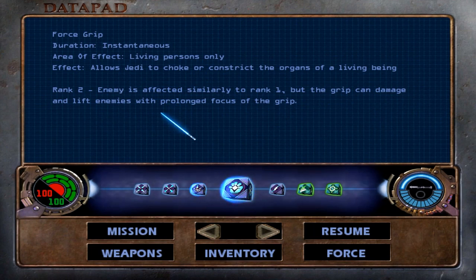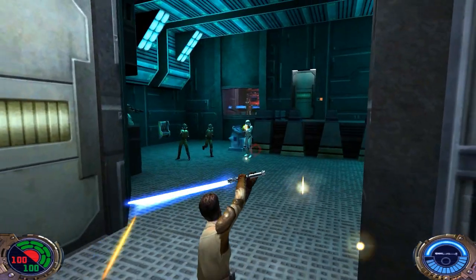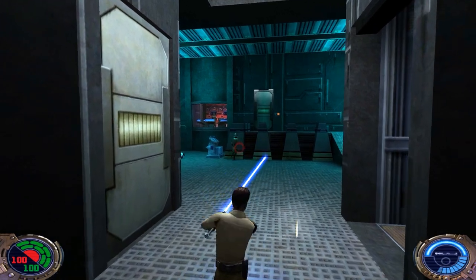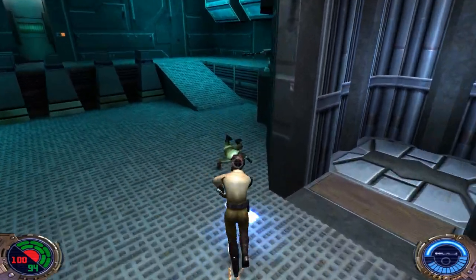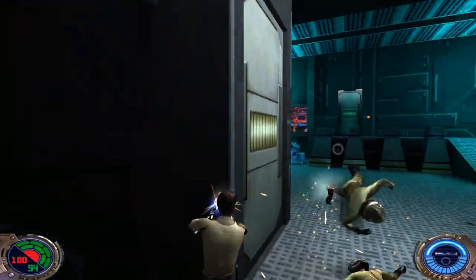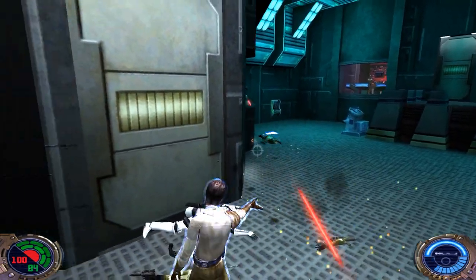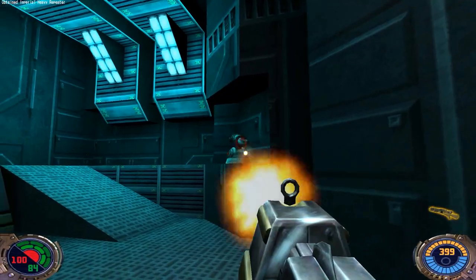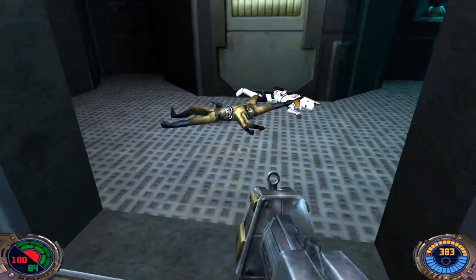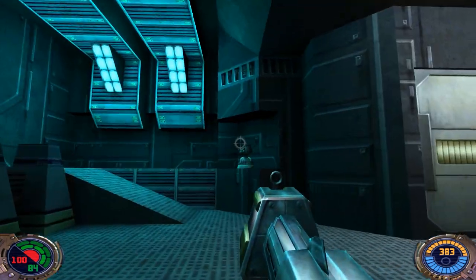This is a pretty big level and we're going to be facing a lot of those Reborn. If you let that Astro Droid do his thing, he'll actually let these guys know that you're in the elevator. In the end it doesn't really matter, but if you want to get a slight head start on these guys, I would recommend getting rid of that droid. He's just doing what he's programmed to do, but he had to die.